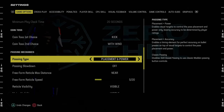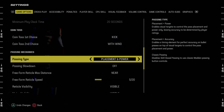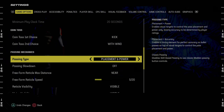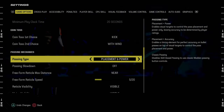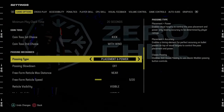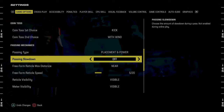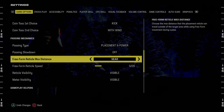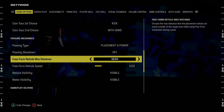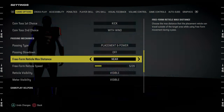For freeform passing, I feel like you have to use freeform passing in this game. I don't think you can play on Classic anymore, and they've actually made it a little more forgiving than last year. For passing type, what I recommend is Placement and Power. Passing slowdown is going to be Off. Freeform reticle distance max distance, we're going to go Near — I find this to be the best setting and I think a lot of people use these settings.